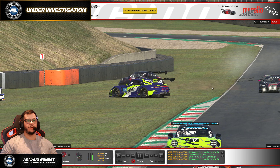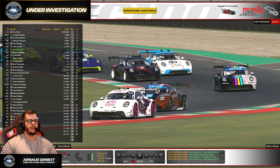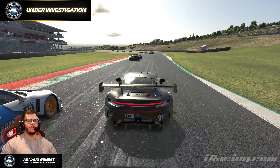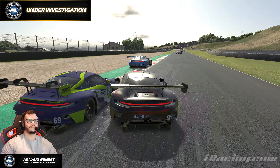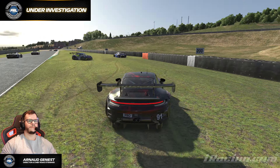Welcome guys, welcome to this investigation video. Today we're looking at protest number 44 of the current season. This time we are in the GT3 fixed series, round 6 at Mugello, and we are on lap one. There's a battle here for position — not entirely sure which position, probably 7th or 9th something like that at the restart. I don't know much about this track or exactly where we are, but let's take a look — let's go full speed first and see what's going on.